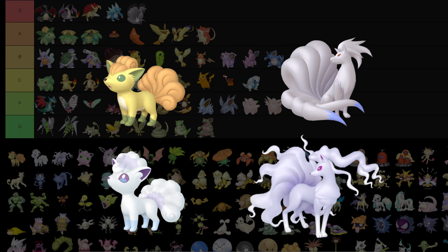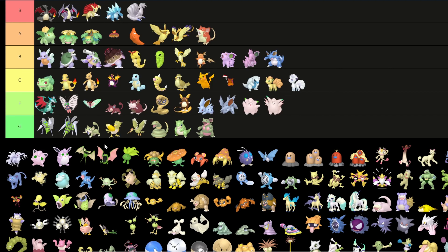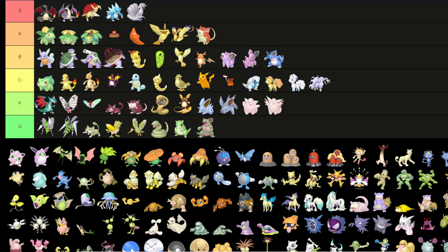Now we go into one of the better shinies: regular Ninetales goes straight up to S tier because that white looks amazing. Regular Vulpix I'll put in C — and all the other forms in C too because they're not that different from the regular versions.